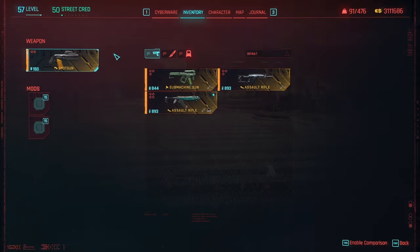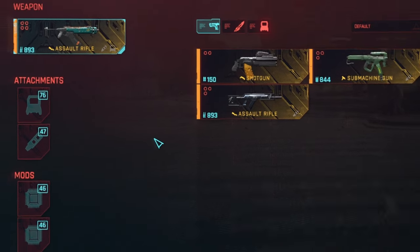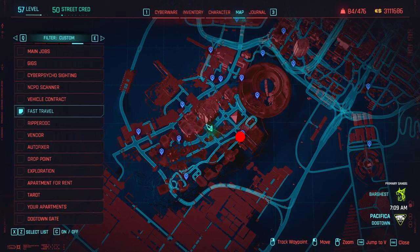However, there is a special set of weapons in the game that are iconic and you can upgrade them. Do note that these weapons are hidden in and around Dogtown so you will need the DLC in order to get them.